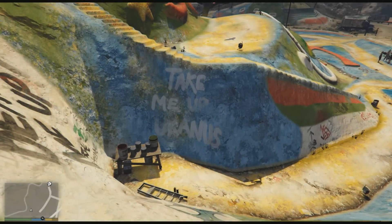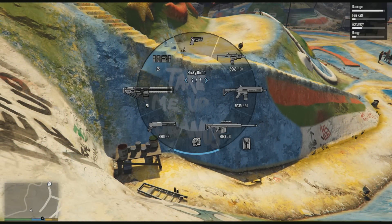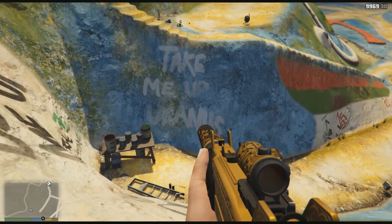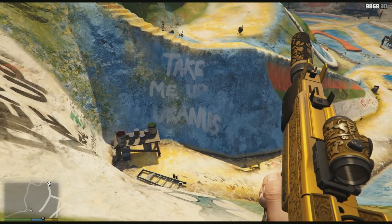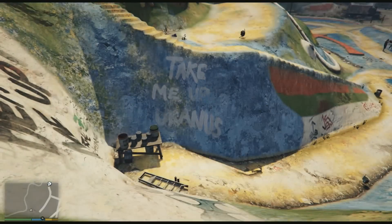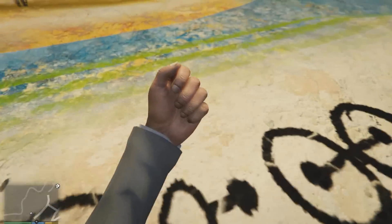Moving on to another location in GTA 5, we're going to come over to Salvation Mountain, which is up at Sandy Shores. You can actually see the text 'Take me up Uranus.' To many players, including myself, I honestly thought this was a joke — they're just having a bit of fun using Uranus. There are also loads of other quotes saying 'Beam me up Uranus.'